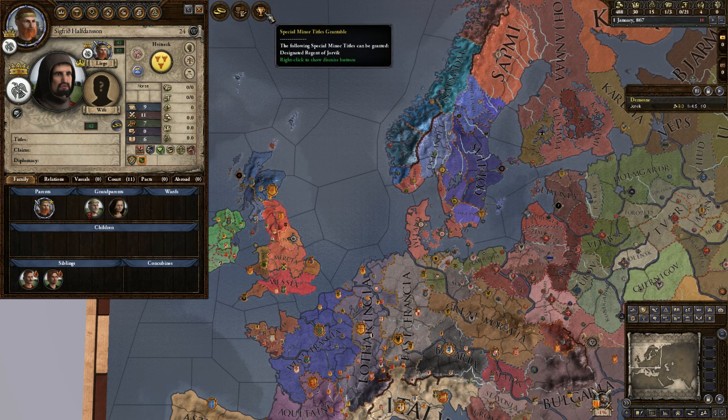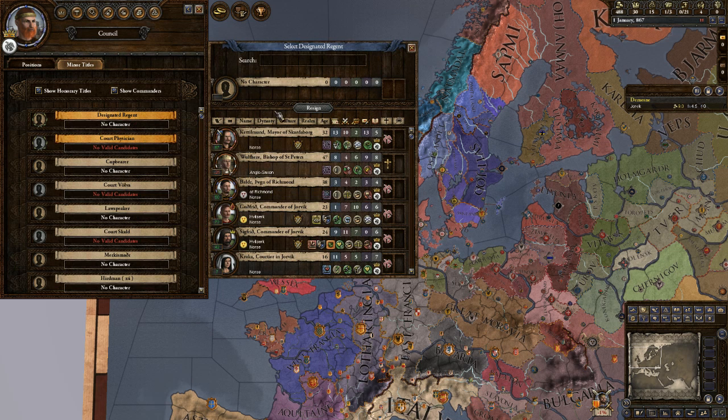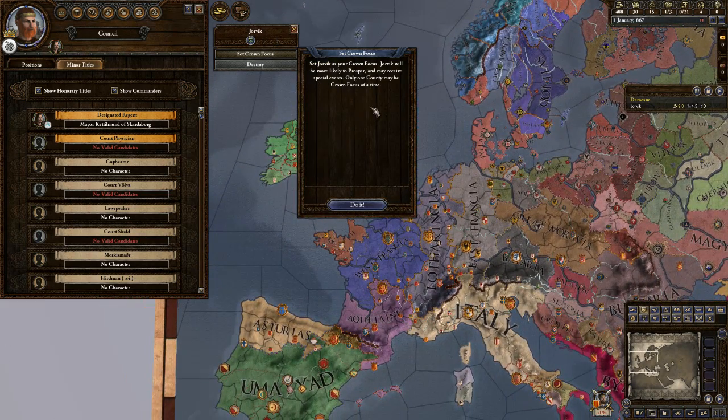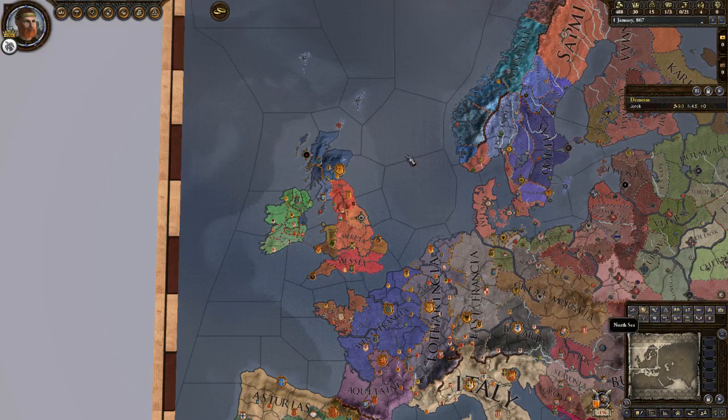Special minor trades and titles are grantable. We need a designated regent — so if we get incapacitated in any way, this person will start ruling the realm. Seeing as this guy likes us and he's a mayor who can lead troops and has pretty good diplomacy, we're going to put him as the designated regent. Set crown focus — this will make it more likely to prosper and receive special events. So let's do that, then unpause the game and play.